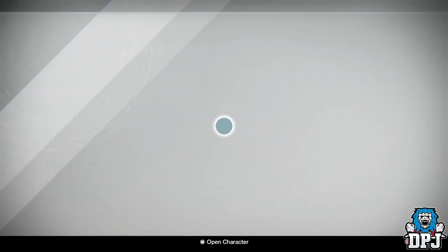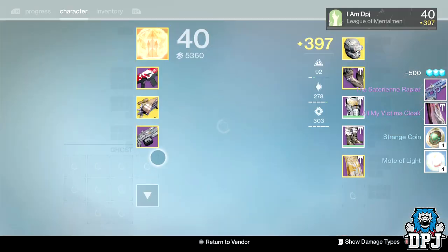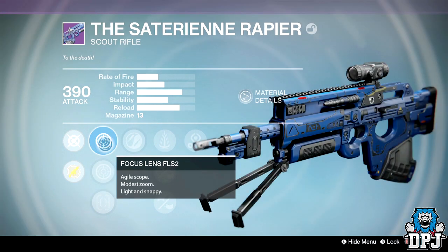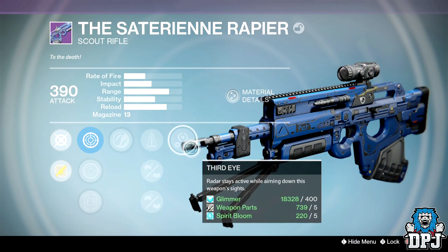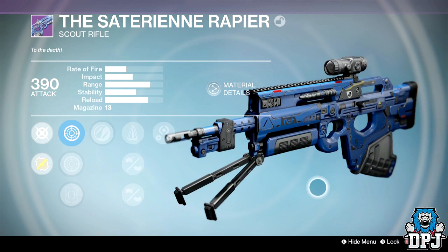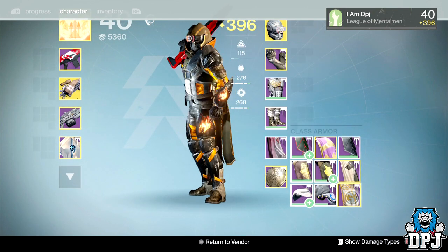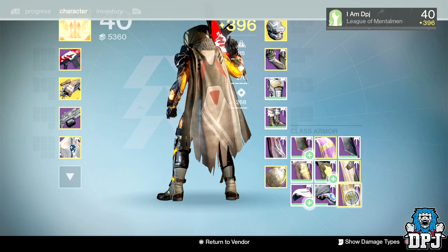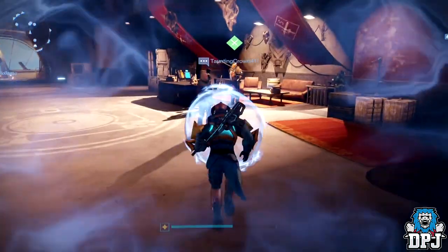Hunter PvP rank 80 — got the Saturday Night Raper again and the All My Victims cloak. The pulse rifle has zen moment, perfect balance, injection mode, oiled frame, and third eye. I've got better rolls unfortunately. The All My Victims cloak I don't think I've seen before — looks good, I'll keep it. Has intellect and discipline as well.